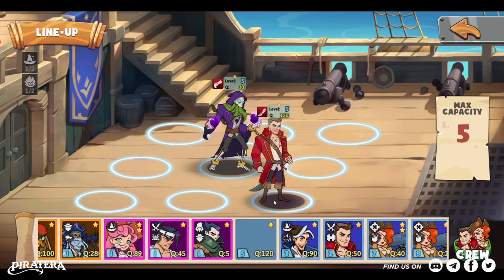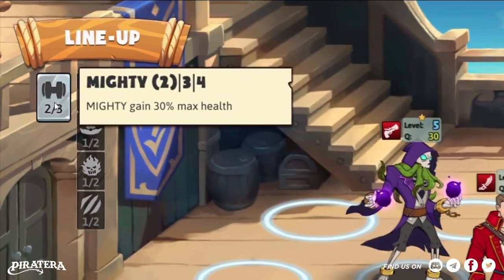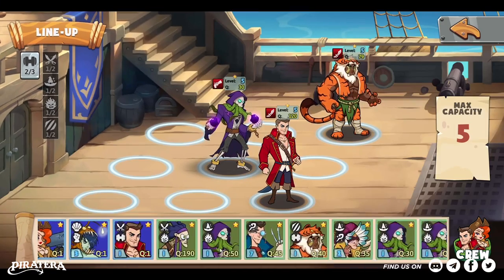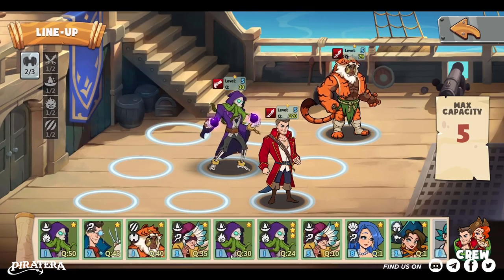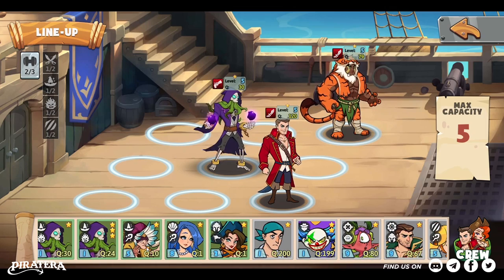For tankers, I chose Healti and Tad — two mighty sailors — to activate the class bonus and increase the base health of these allies. Sturdy sailors are preferred for these positions to give the carry more time to deal damage.